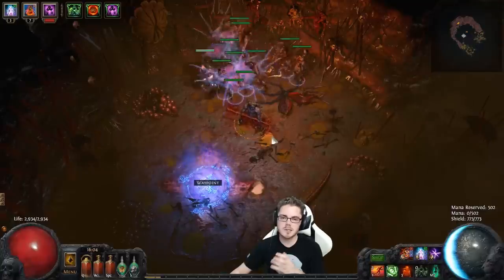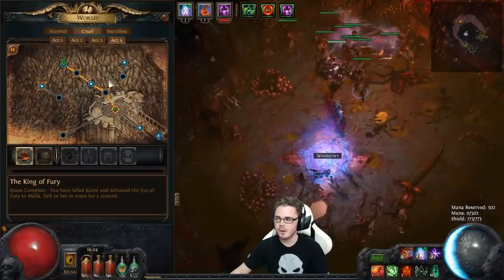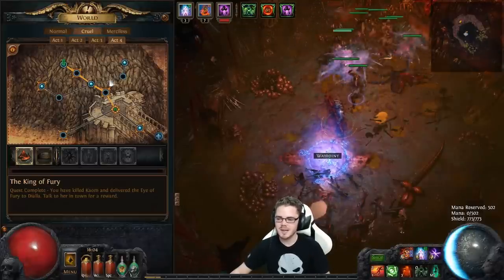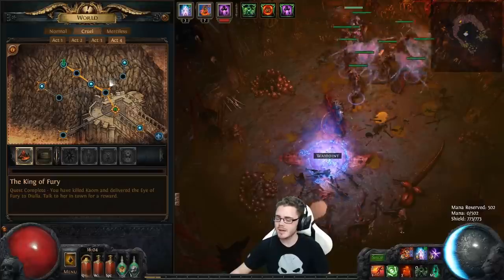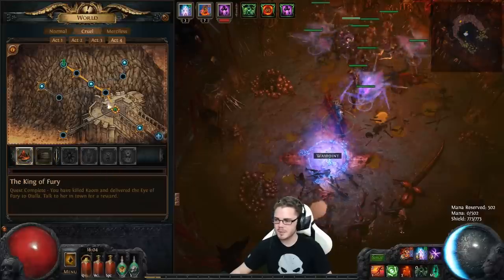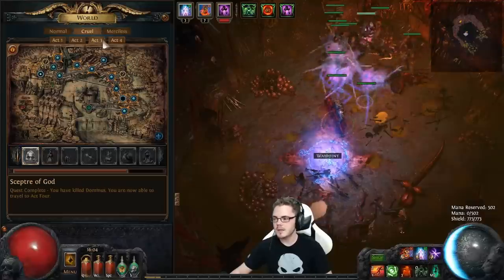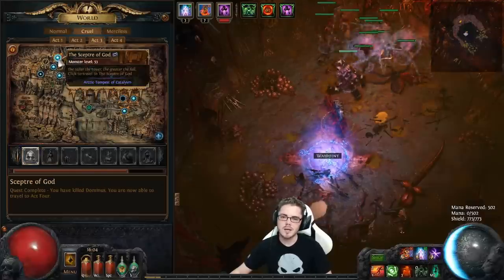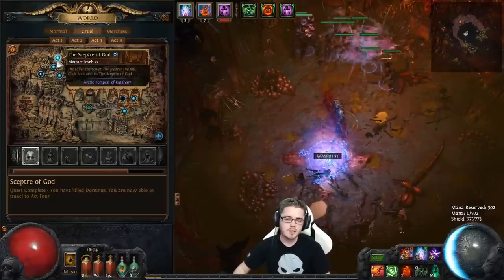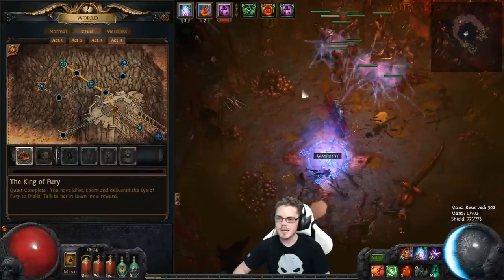Stygene Revenants are the ideal spectres. However, if you aren't up to that point yet and you're still progressing through Cruel Act 4, getting through Malachi as a summoner is a great learning experience but it is tough. You can make the swap in Merciless Act 1 if you want to. But if you want to swap a little earlier and still need help getting to the Harvest or Belly of the Beast, you can go back to Act 3, Scepter of God, and raise some Evangelists. Those are the mobs with a protective bubble — they're an excellent defensive spectre and will help you get through the content until you can get your Stygene Revenants.